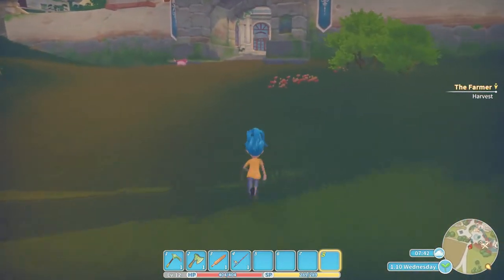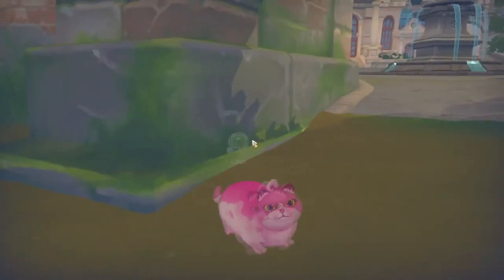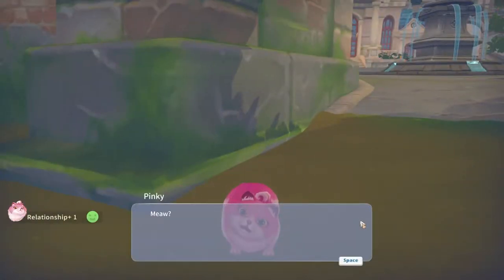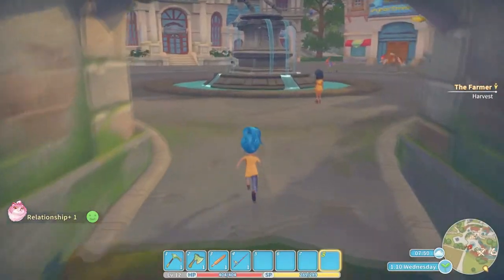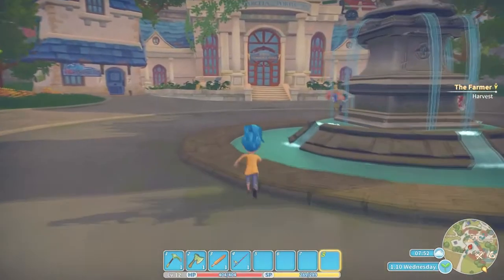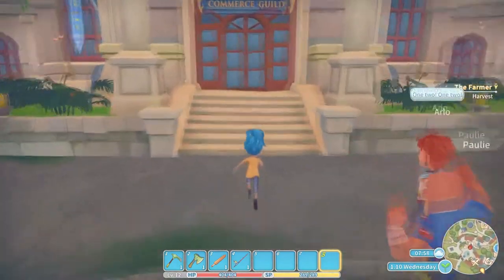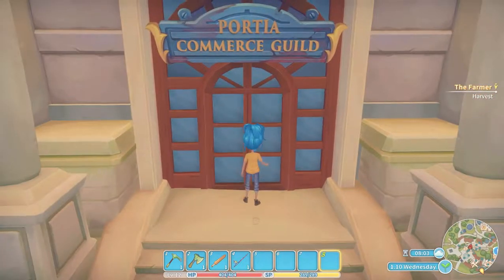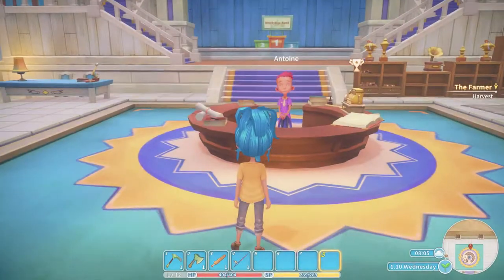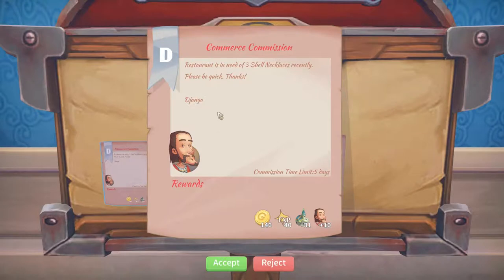I'm trying to read my to-do list from last time we played - it isn't exactly easy since it's off to the side. It looks like we are focusing on trying to get the bridge done according to my notes, and we need to keep bronze going. I'm not sure what we're doing with the bronze, just that I told myself to make sure I keep bronze going.